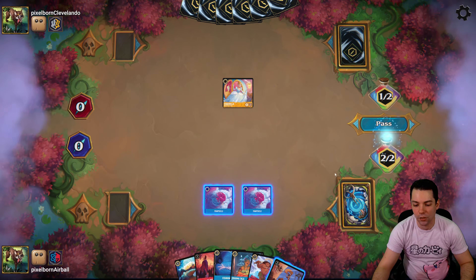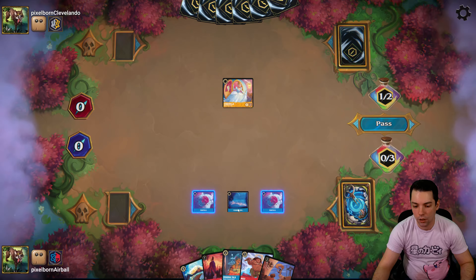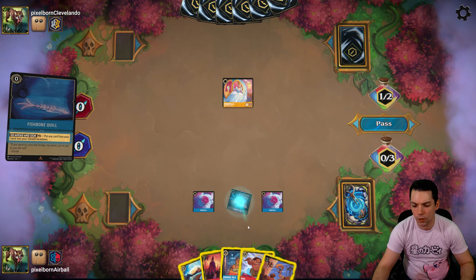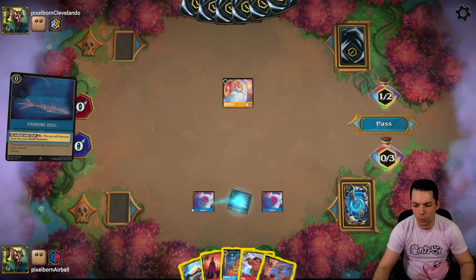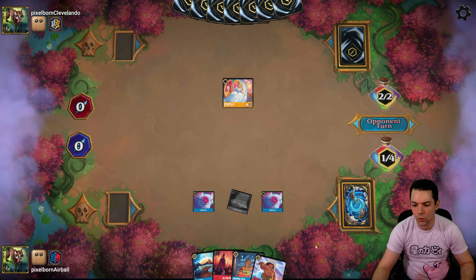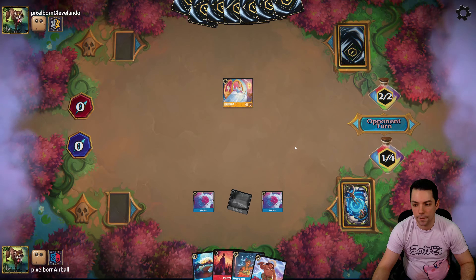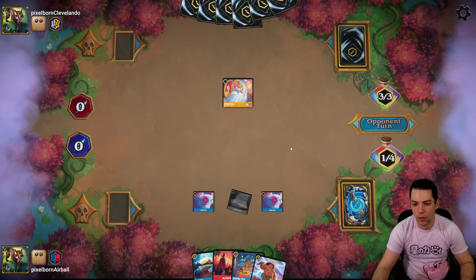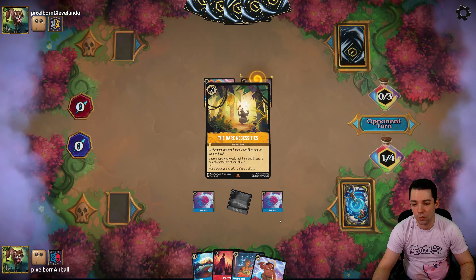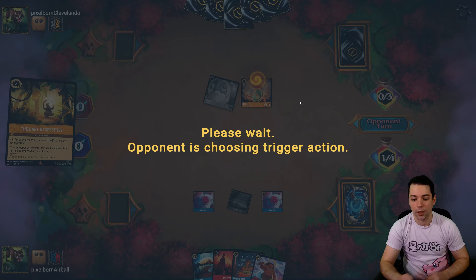There's Milo — it's kind of cute that his evolved form is a king. I think this is just winning. Gaining 4 next turn plus whatever is from the Lucky Dime. Kida is too little too late. And this is just dead on board. Another pretty convincing win.